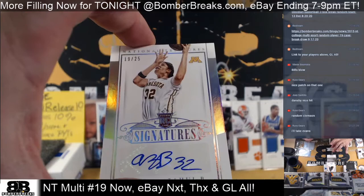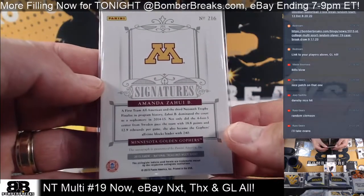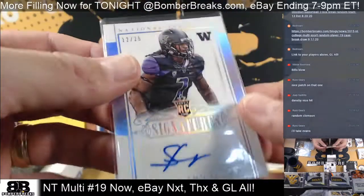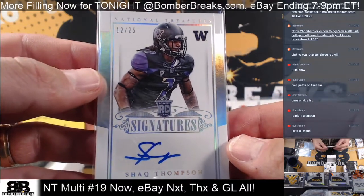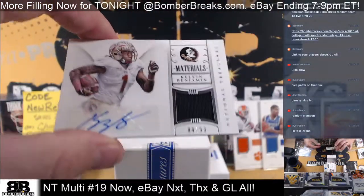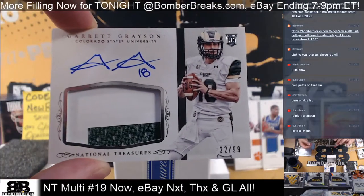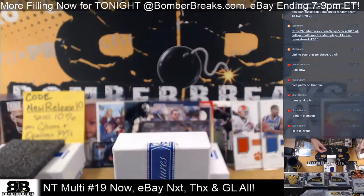Amanda Zahui B — 19 out of 25, Minnesota — hopefully a member of the WNBA team now. Shak Thompson, 12 of 25 — boom. Ain't a better name — Shak! Kelvin Benjamin, 84 of 99 — K-Ben, 84 of 99, Kelvin, old Carolina. Garrett Grayson, 22 out of 99 — Garrett Grayson, picked up by the Saints back then — Colorado State RPA.